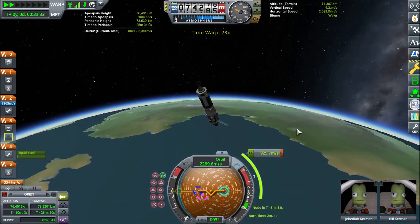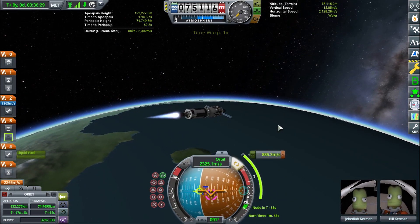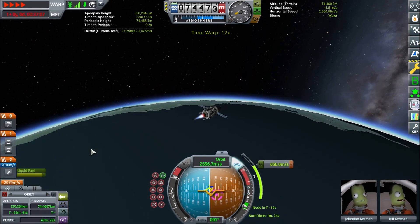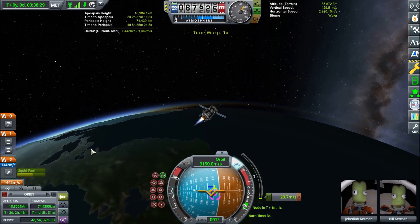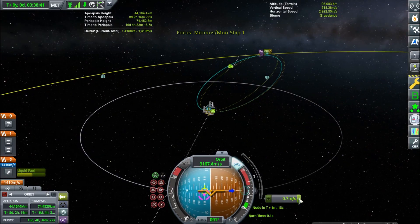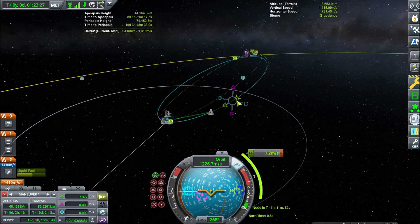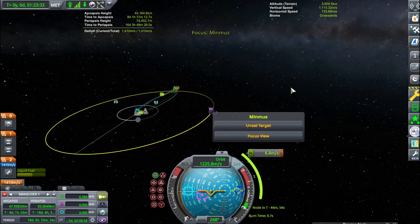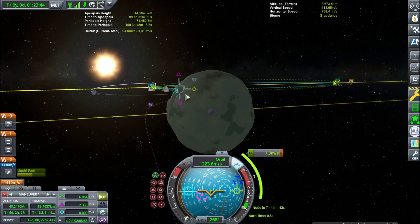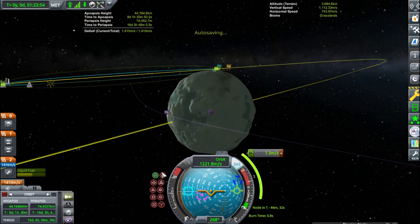As you can see, it's a pretty simple maneuver node. Since I'm using relatively high thrust-to-weight ratio engines, it's really not a problem. Decoupling that stage and we are doing the rest of the mission on this one engine. It's more efficient to do your inclination burns while you're on the course, because the further away you are from the body you're trying to land on, the more efficient it is.